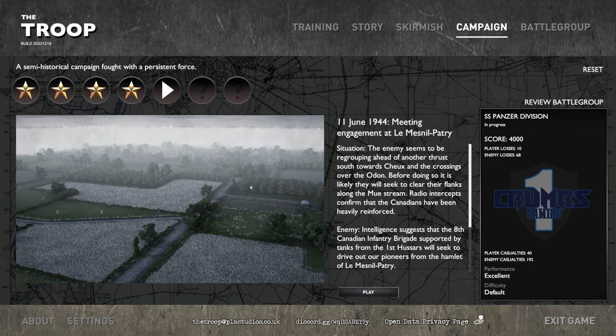Hello everyone, I'm Krumpz. Welcome back to the troupe. We are playing the fourth campaign called SS Panzer Division and we have started really well. The first four scenarios have given us gold medals, all of them. Let's continue today with the fifth one, June 11, 1944 — Meeting Engagement at Le Mesnil Patry.